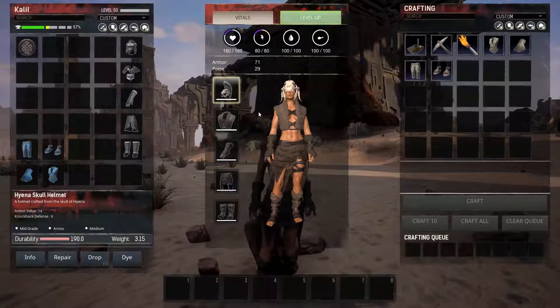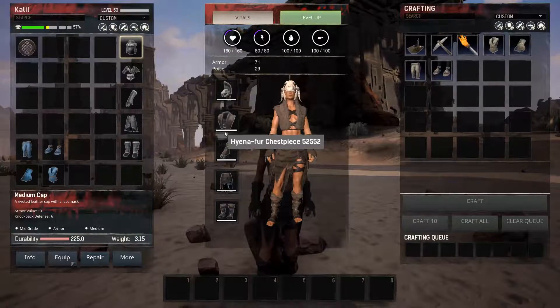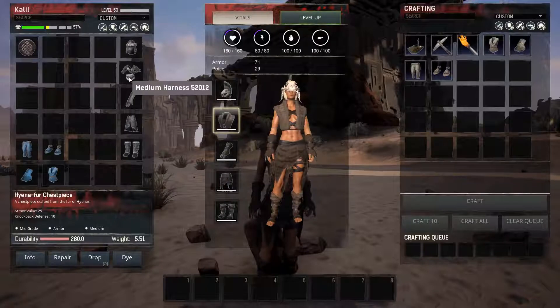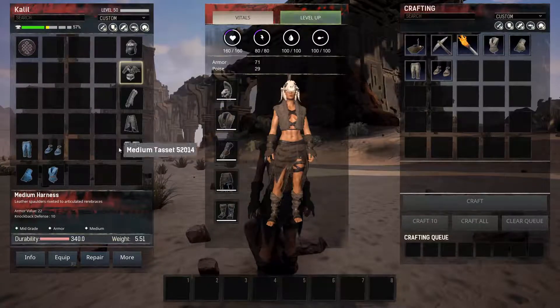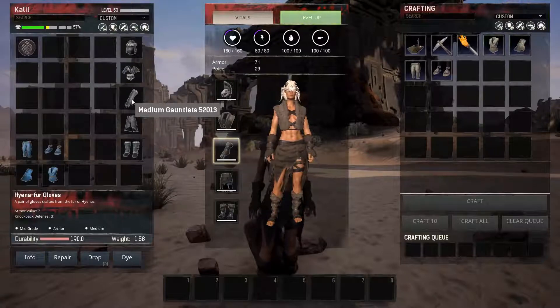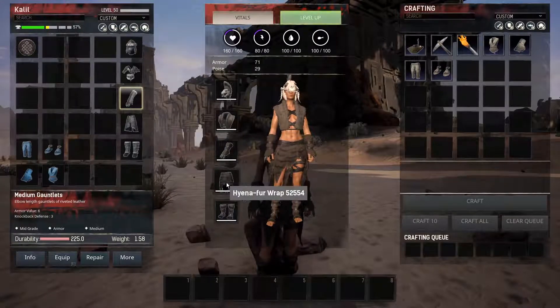Alright, we have the Hyena Fur Helmet at 14 and 6, compare that to the medium cap at 13 and 6. The Hyena Fur Chestplate at 25 and 10, compared to the medium harness at 22 and 10. Hyena Fur Gloves at 7 and 3, and the medium gloves at 6 and 3. You can kind of start to see a trend here — the Hyena Fur is just a little bit better than the medium gauntlets.